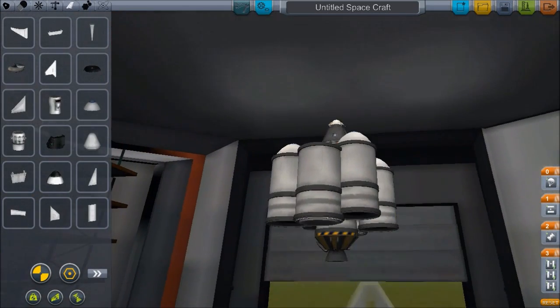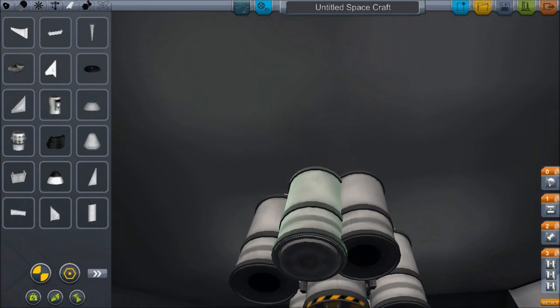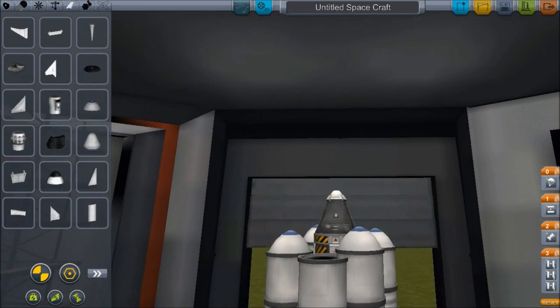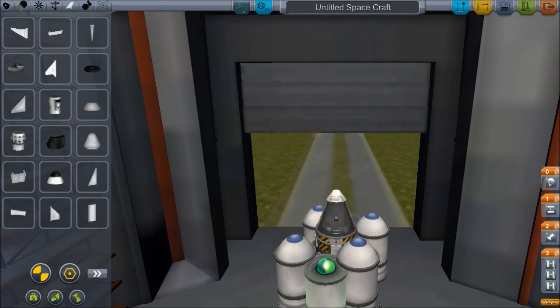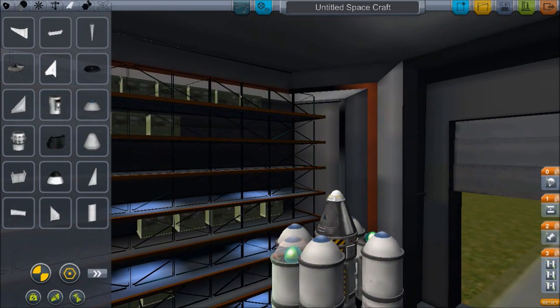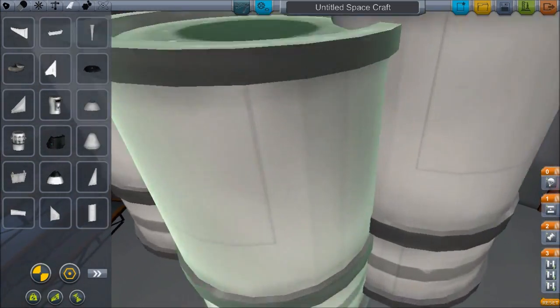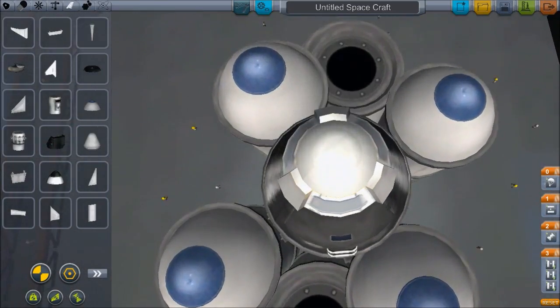Also, here's a good example — where the hell did that go? It's down there, but I can't click it. Going to get rid of that. So here's a good example of why I always use part clipping. This is with part clipping off, obviously, because I couldn't turn it on to fix the glitch with not being able to place things on decouplers properly.